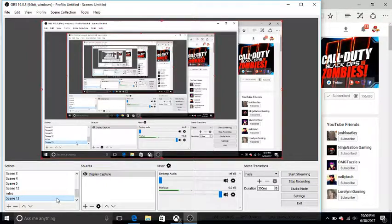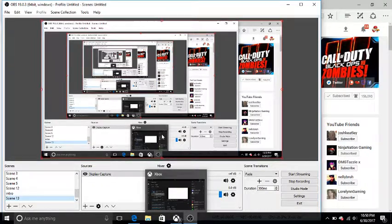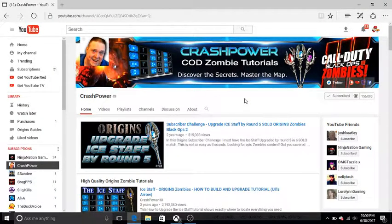Hey guys, welcome to the ultimate guide for the lightning staff right here on Black Ops 3 Origins, as well as Black Ops 2 Origins. Keep in mind this is the exact same guide you can use for both games — same code, same everything. Once you get the code down you guys will be set for life. Before we begin I want to give a big shoutout to my mentor Crash Power, who has kindly lent me access to the cheat sheets that he himself created.